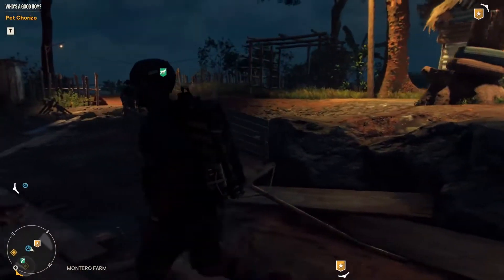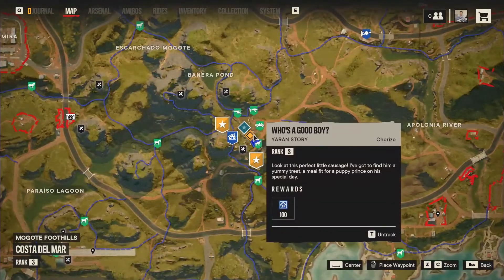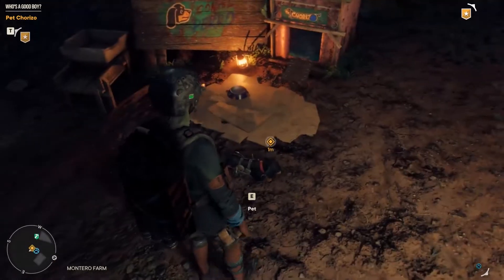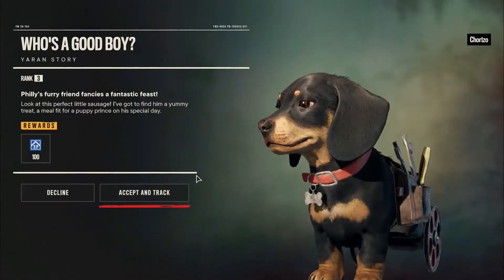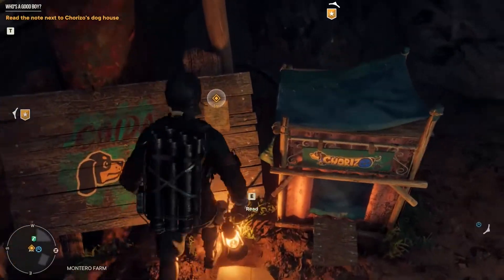That will unlock the gorilla base located in the Costa del Mar region. In the middle of it, you will find the Who's a Good Boy? Yaran story in this location. That consists in interacting with the dog, and this action will allow you to start a quest.